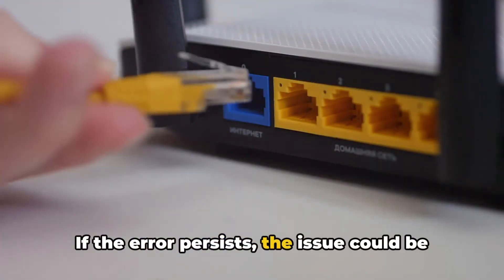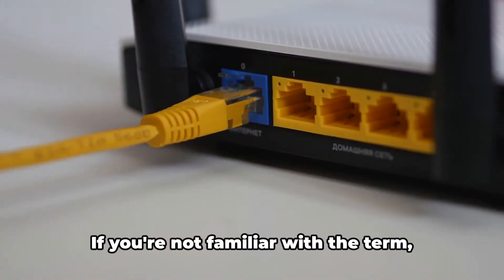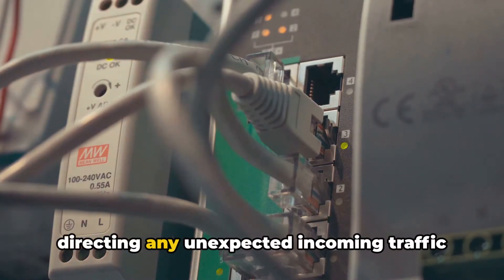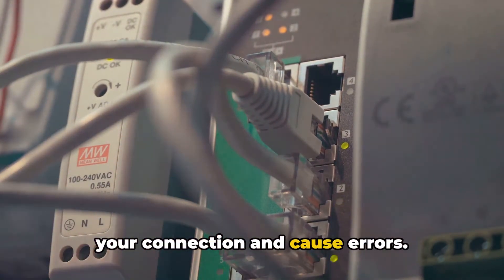If the error persists, the issue could be due to your network's NAT type. You can try to remedy this by forwarding ports on your device. If you're not familiar with the term, port forwarding improves connectivity by directing any unexpected incoming traffic from your router. This traffic can sometimes interfere with your connection and cause errors.